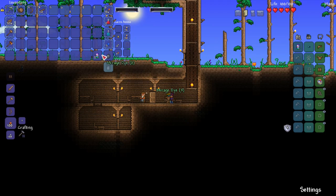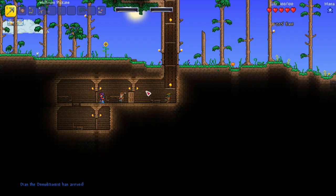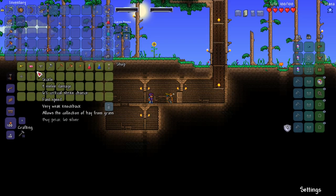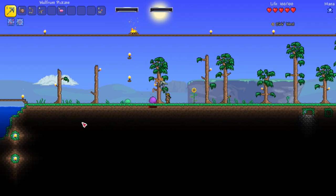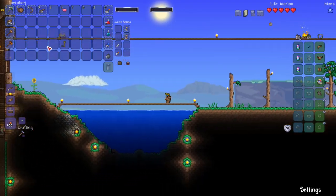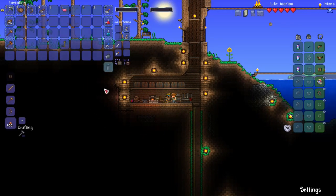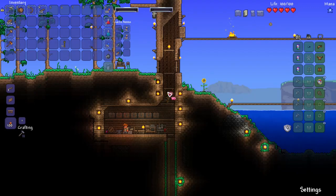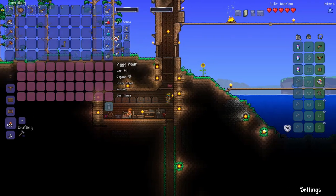One of the best items from the merchant — the demolitionist NPC has arrived too, which is great. I need to talk to Isaac: I can't quite afford the piggy bank yet, but I'll grab some rope and torches. Actually, I'm going to buy the piggy bank first. I quickly fight some slimes with the pickaxe, buy the piggy bank, and deposit my gold into it so it's stored safely.